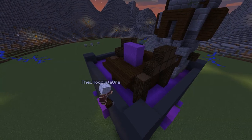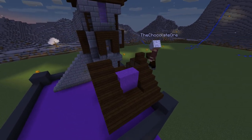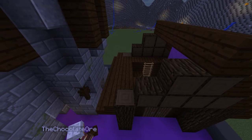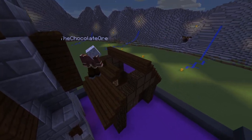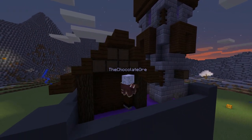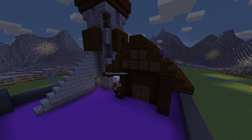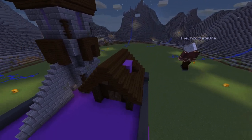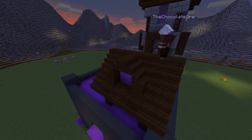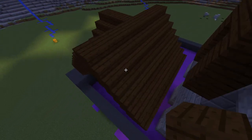Let's create the roof. The same for this side but without a gap. Extend it at the sides. I create a small roof porch here to make it more interesting. Let's create a small chimney here.